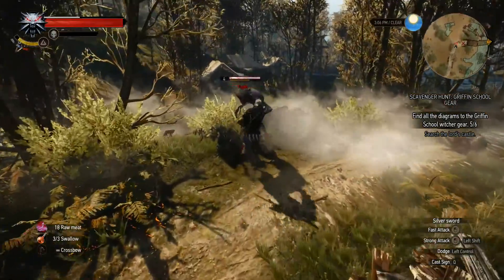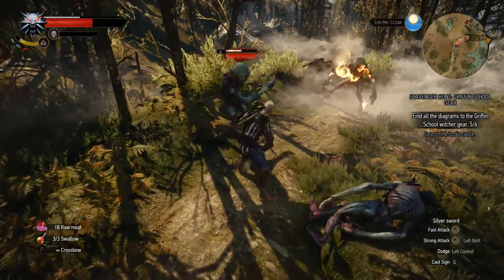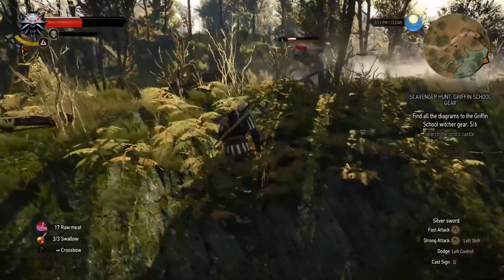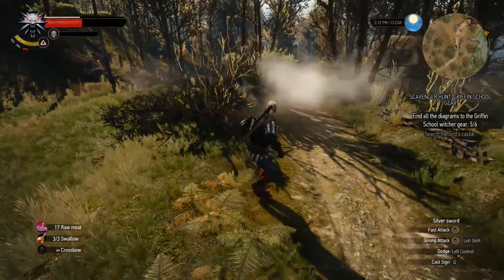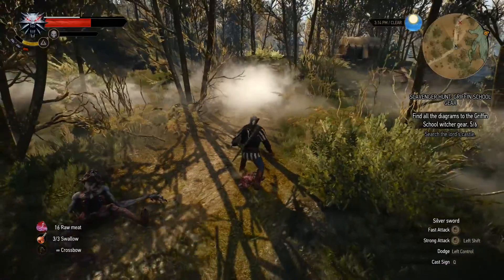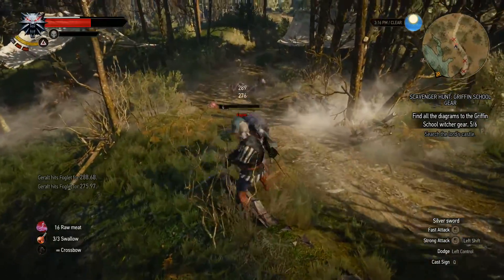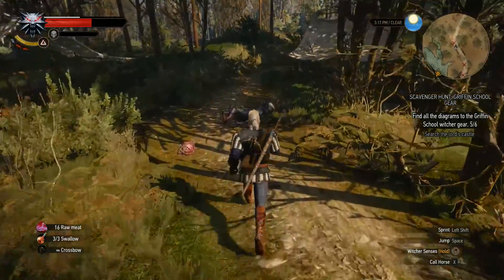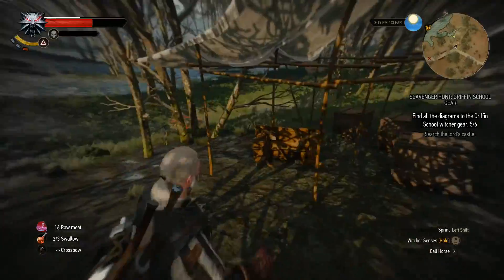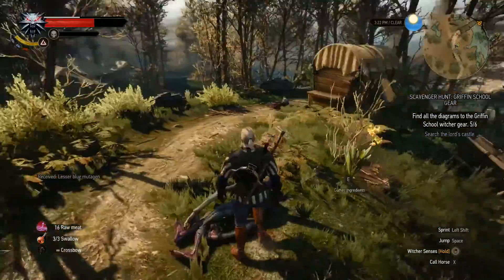That disappearing trick of yours could get very old very quickly. I'm getting hit — time to eat some of that raw meat. Oh there's a tree there — I couldn't see it because the game is trying to kill me. Foglets do live up to their name. I'm not even sure how many are left. These do drop quite a lot of loot. We actually took a number of nasty hits there — maybe I'm not as good as I thought I was fighting these quite low-level foes.